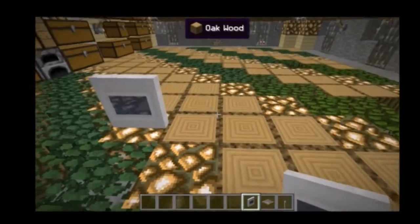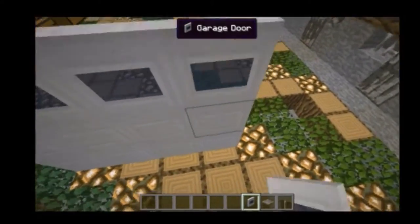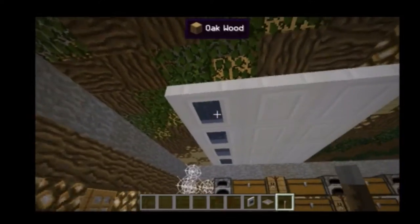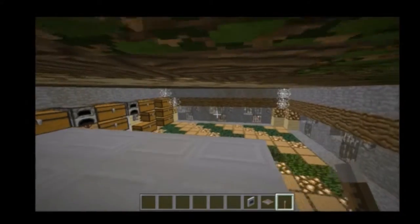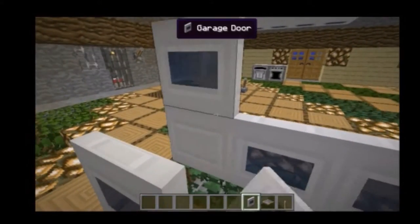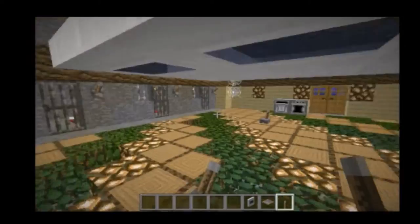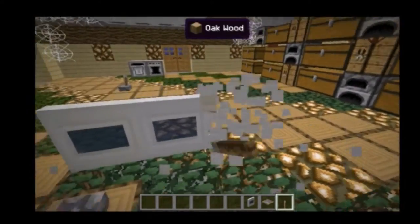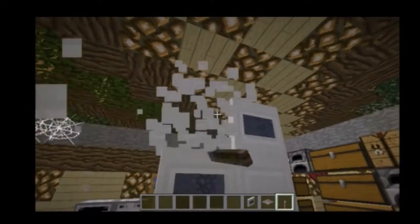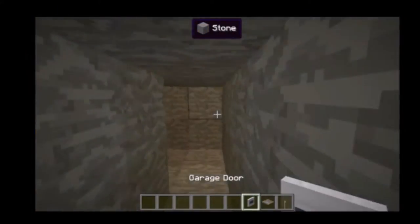Next is the garage door. You can build this as high and as wide as you want, and it will pretty much go up. It needs a redstone signal — it'll go up and slide backwards. If your house is close behind it, have caution because it goes the opposite way. Please be careful while building because it might hurt you.